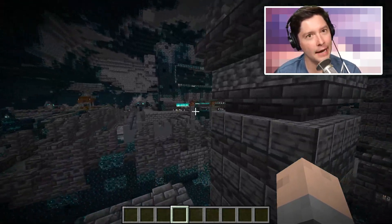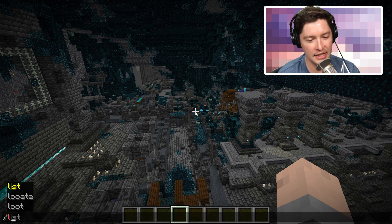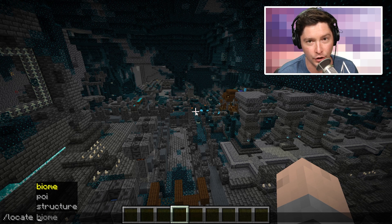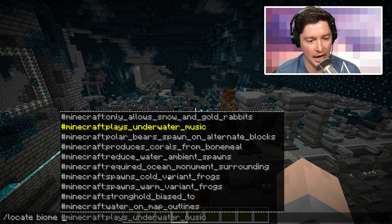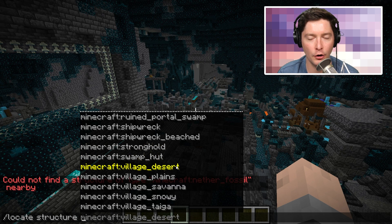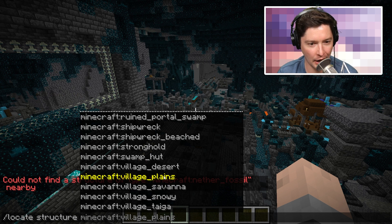Number two is one that I'm not sure everyone else is going to think about when they think of stuff they love, but in 1.19 the locate command is one of the things I love. They've overhauled this command and it is fantastic for someone who is constantly jumping into the game and searching for a specific thing in creative mode. It used to basically just be biomes — you could locate your biome — but now you can locate structures as well and points of interest. So if I want to find the woodland mansion, or figure out which type of village I want — a snowy village or plains village — I used to have to just teleport around until I found the right one.